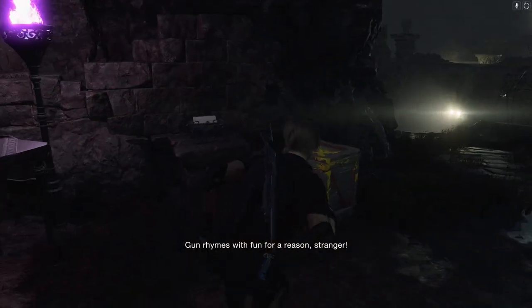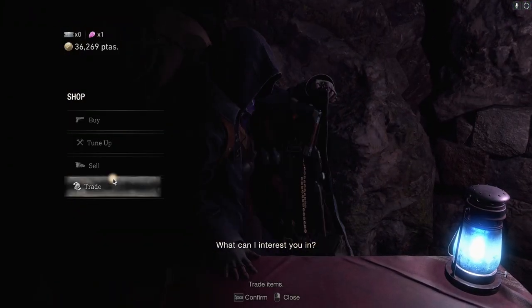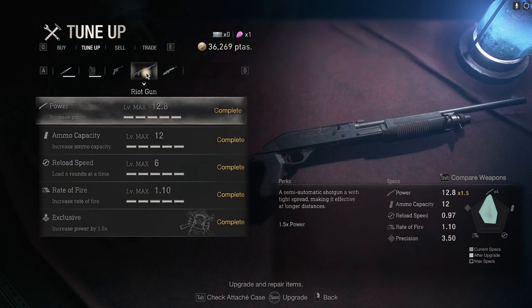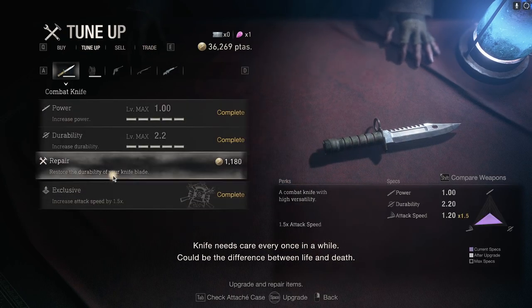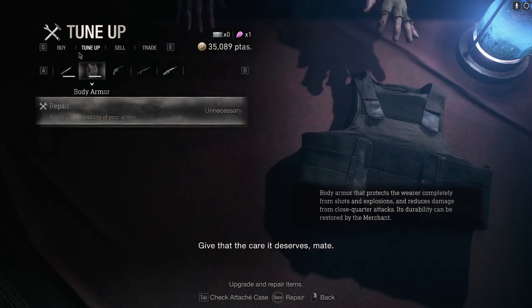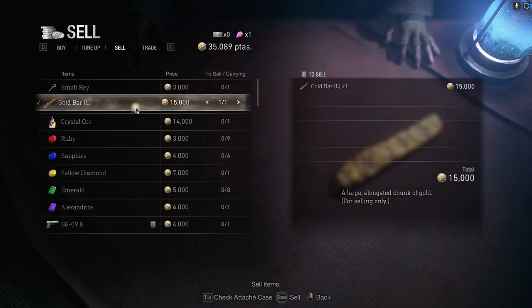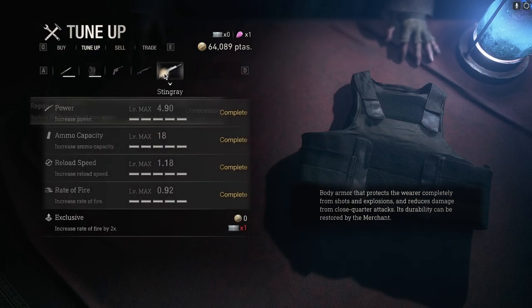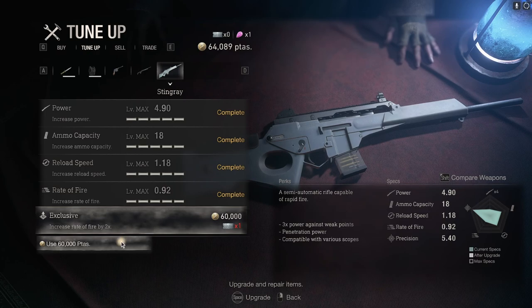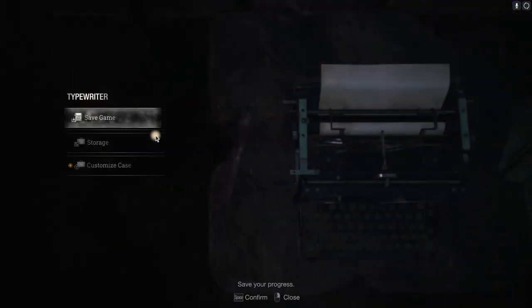Something's bleeding. Look alive! It rhymes with fun for a reason, stranger. We know it does — you keep telling us and we keep agreeing. We're kind of running out of things for you to interest us in, to be honest. Give that the care it deserves — could be the difference between life and death. What can we sell you? Gold bar — how do you fancy that? And a crystal ore. We've given this one all we have to give. It's a pretty bloody fine weapon now, that's for sure.